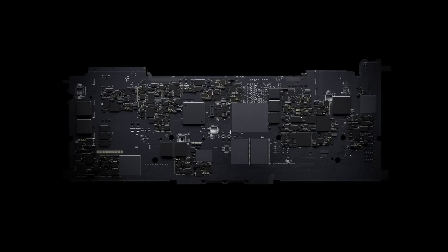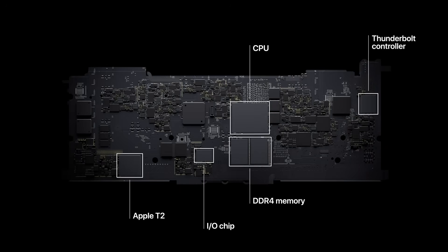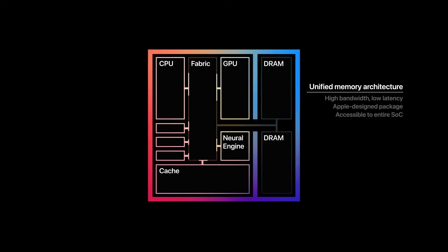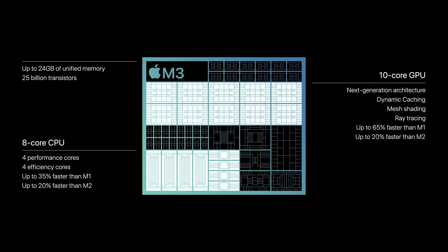Ever since the creation of the M1 chip, the CPU, IO, and memory have all been integrated into a single SoC, in theory delivering lower latency and higher performance. However, the Mac has been sold with only 8GB of RAM for now three generations, and you might find that 8GB isn't quite cutting it.